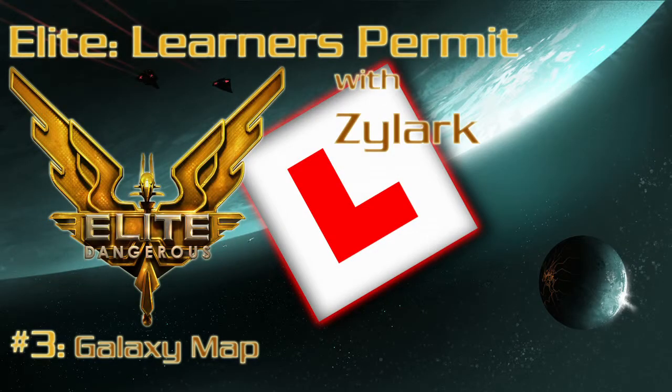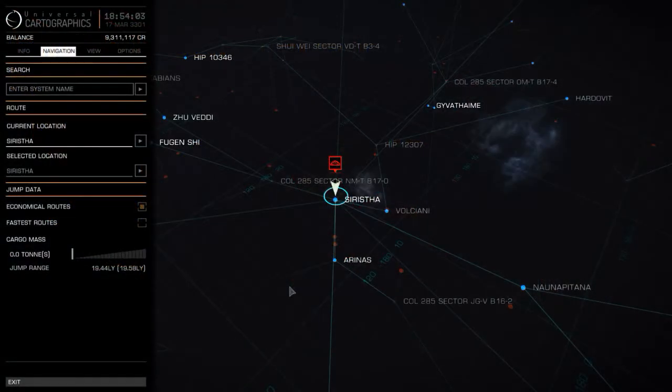Hello and welcome to this third episode of Elite Learners Permit. Today we shall be looking at the galaxy map and how to use it to find your way around pretty efficiently.